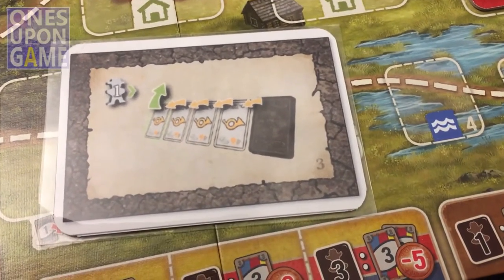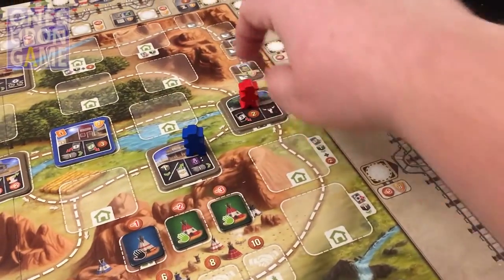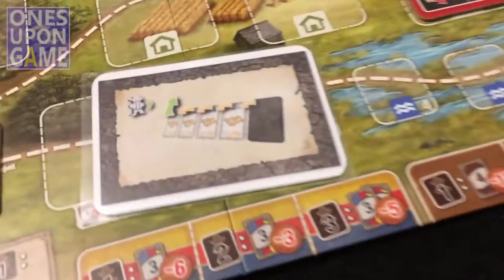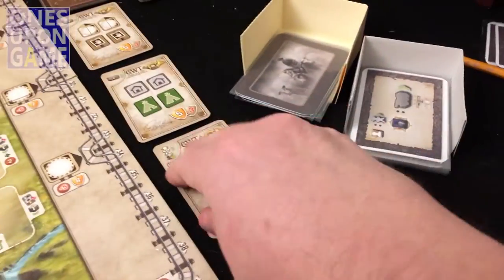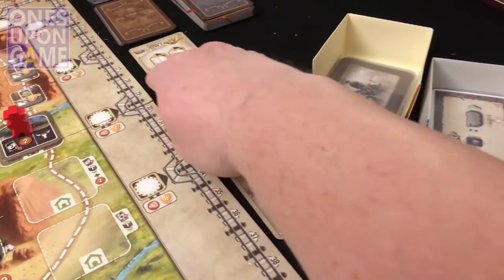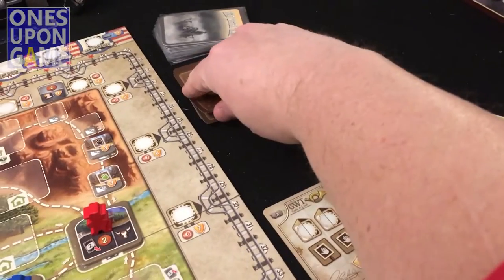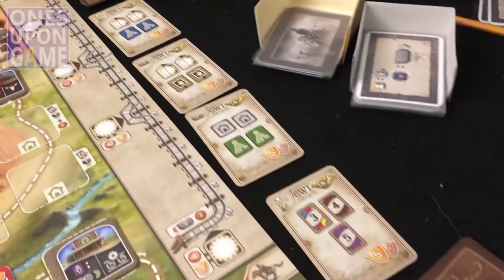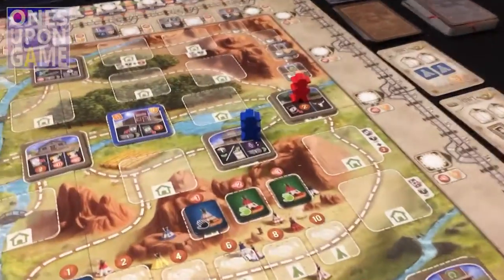Garth draws and moves forward one — he's on the path. Then he takes an objective card: he takes this one from the end of the row, it goes onto his stack, and then everything shifts down. They're all fives, so that's good for him and bad for me. His turn moves really, really fast — he's a very good, tough competitor.